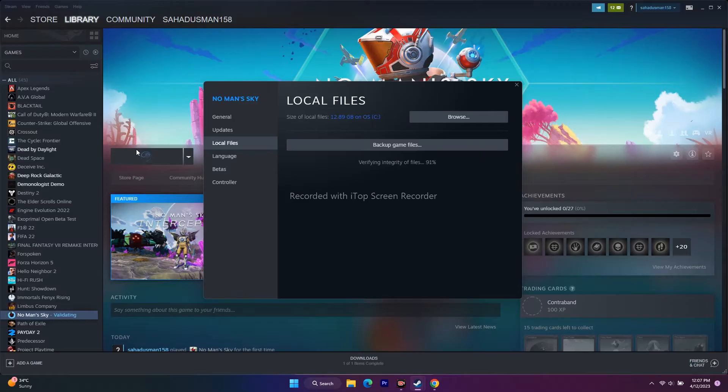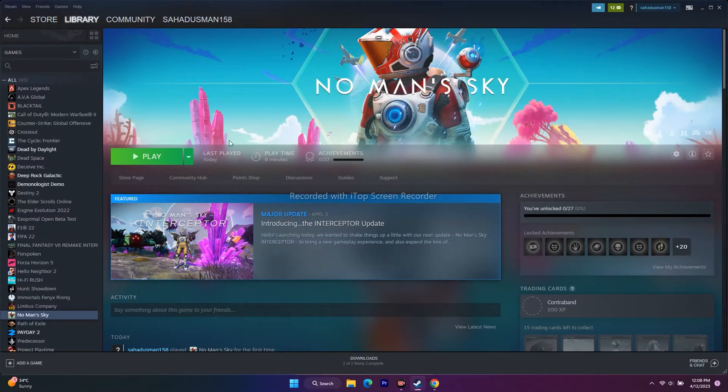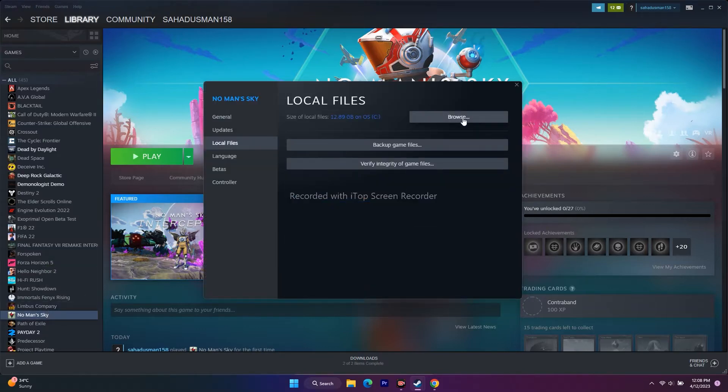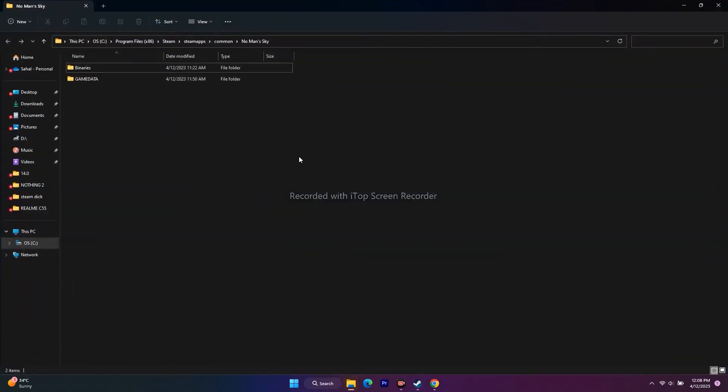The next step is to launch the game from the installation folder. Most of us launch from Steam, but sometimes that may cause an issue. Right-click the game, go to Properties, go to Local Files, and click Browse. You'll be redirected to the installation folder — This PC > Local Disk C > Program Files (x86) > Steam > SteamApps > Common > No Man's Sky.